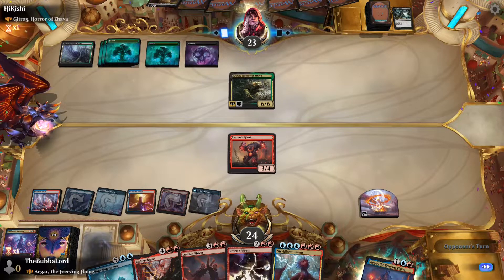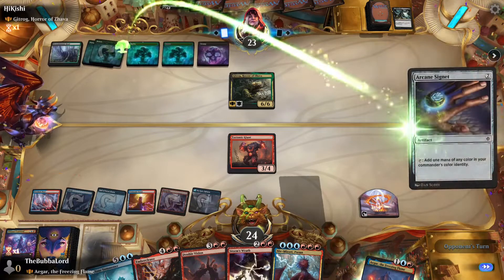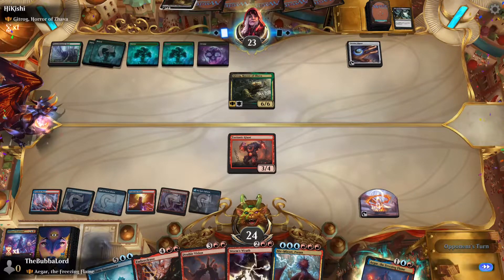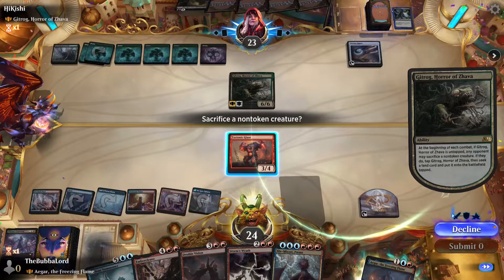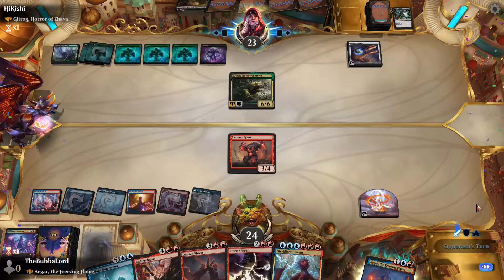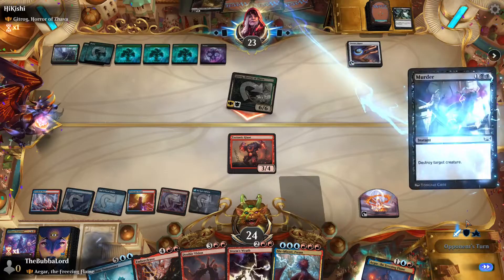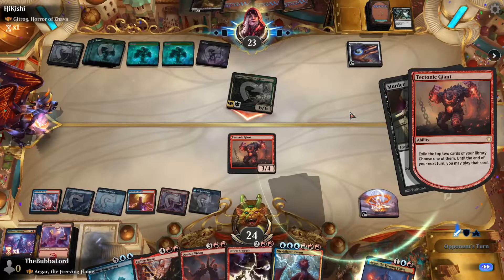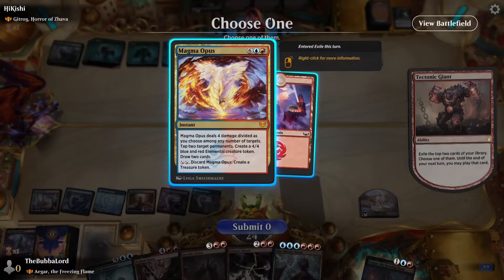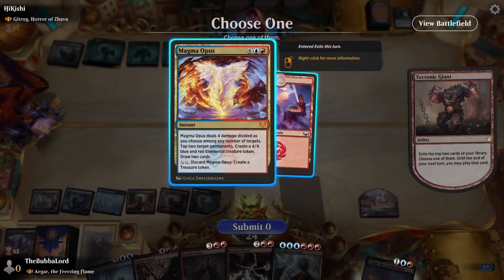Then the turn after that we can Double Vision and start working from there. Arcane Signet. We will decline. We will take the six — that's fine because we can exile the top two cards of our library. Magma Opus is nice, I think we'll keep Magma Opus.